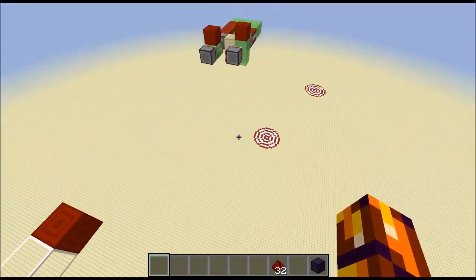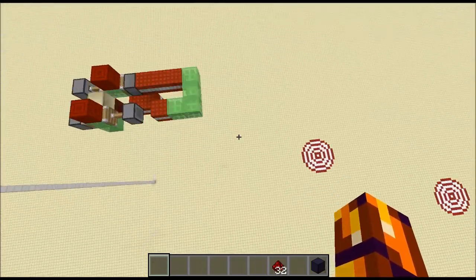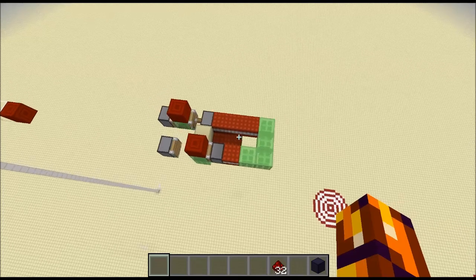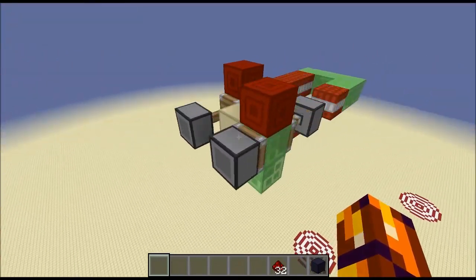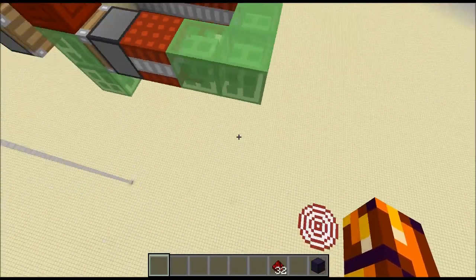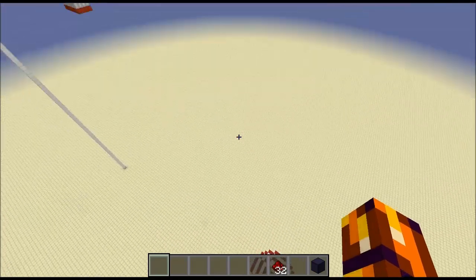Basically as soon as this thing is above the target, the redstone block here is going to push past, igniting all the TNT. And hopefully we will end up with a very nice hole right in the middle of the bullseye.